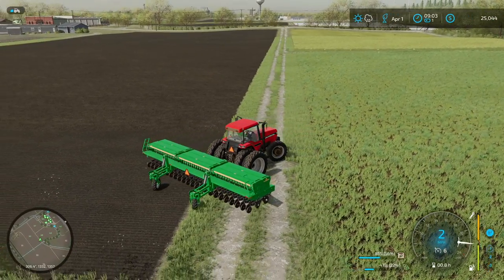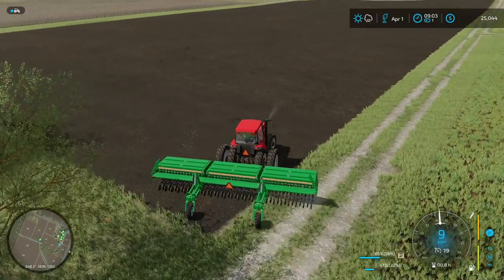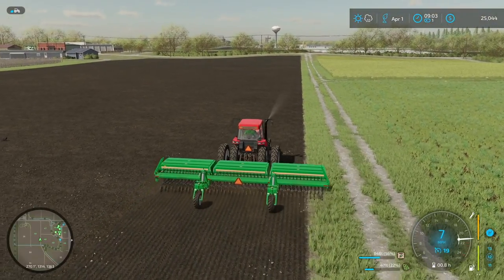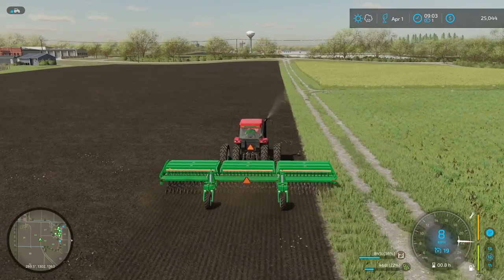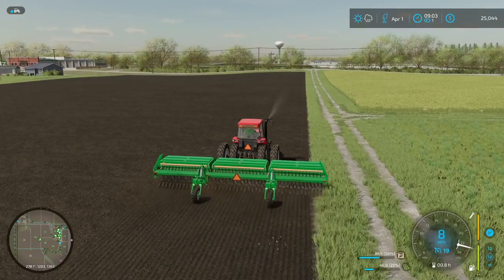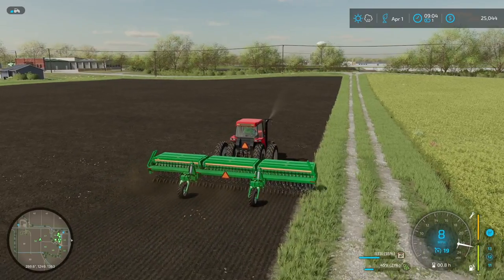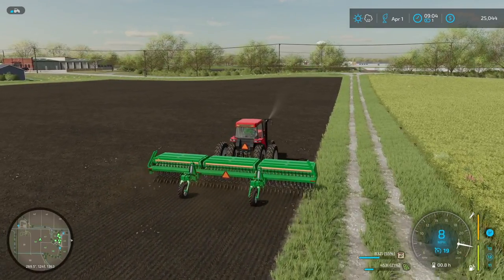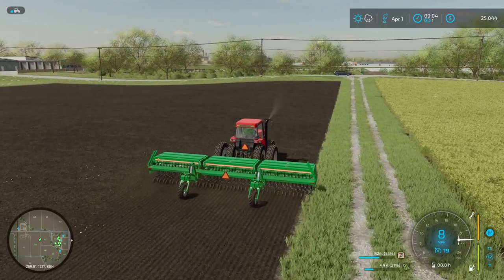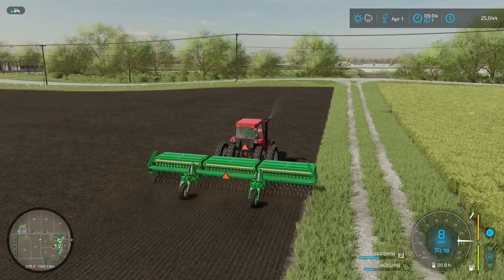All of our other crops are well into the growth stage. We've just got to get these soybeans into the ground and we'll be all done with our seeding for the year and able to jump into the spring season. We've got the new sprayer I've been looking forward to trying out. I'm beginning to wonder if we're gonna have enough seed for this field — we're already at 21% — however it looks like we're using less volume of seed per distance driven for soybeans than we were for the oats, so I think we're gonna make it.